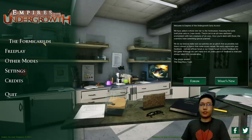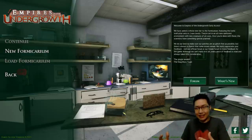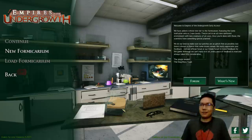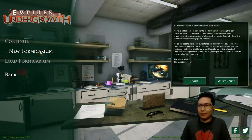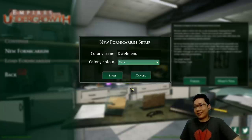What I want to do today is jump into the formicarium. When I was a kid I really wanted an ant farm — they're just not a thing where I live, but I found them fascinating. I played SimAnt, I loved ants. Hopefully this holds up, because this game does become a pretty decent ant strategy game, which is very easy to get wrong. Let's start a new formicarium — we're going to be 'Dwellmend', of course, and our brand color: black.